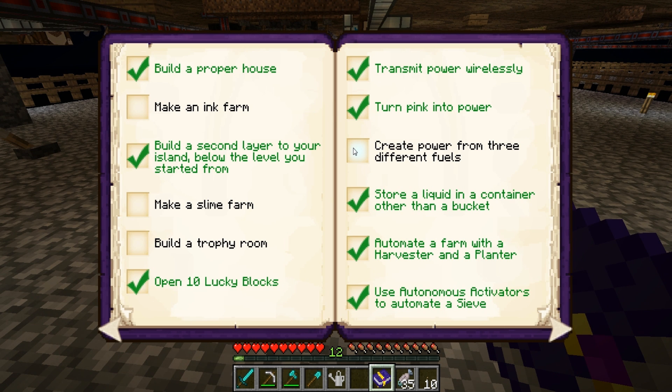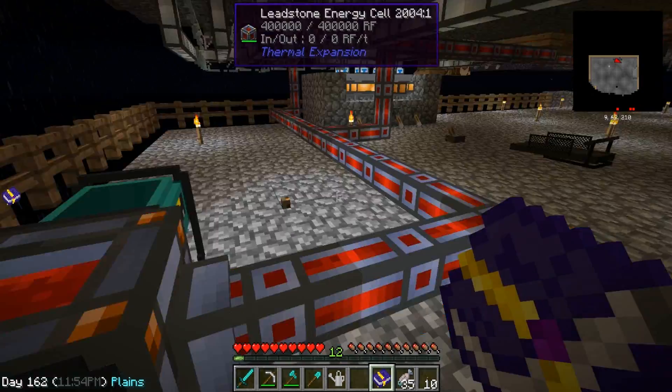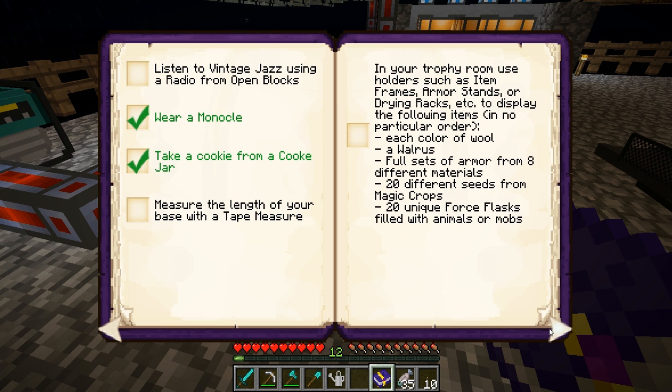Create power from three different fuels - you know what, we've got power from ender, from pink, we've done coal, we've done lava. I think we've done this, guys. Boom! Look at that. Probably in between episodes I'll make something so we can get ourselves a zombie villager and change it back. This we're gonna do after we do this - I have plans, I have plans.